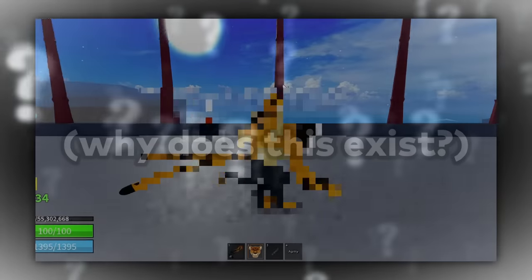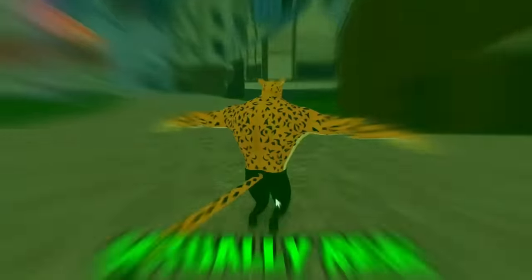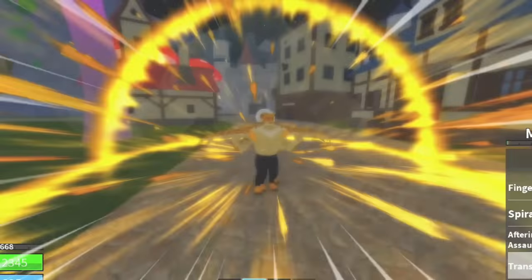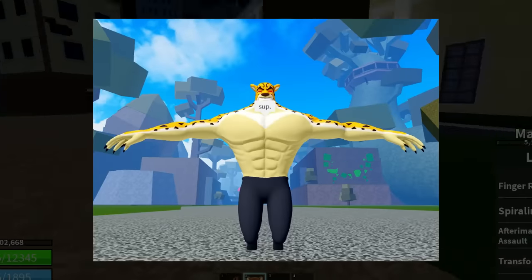Recently there's been a new weird glitch going around. If I transform with Leopard and sit in the chair — wait, what? The Leopard T-pose is actually real. Imagine dying to a T-posing Leopard. But what if I transform again? And I got a double body? Now that's even worse than dying to a T-posing Leopard.